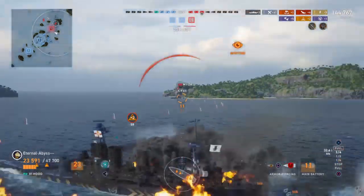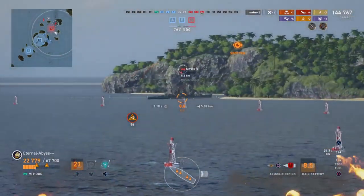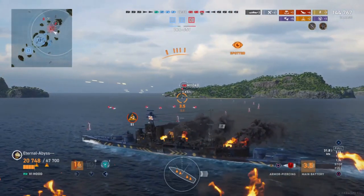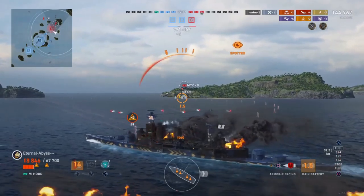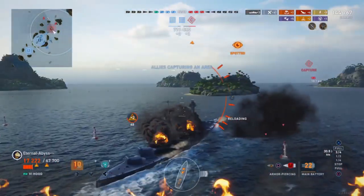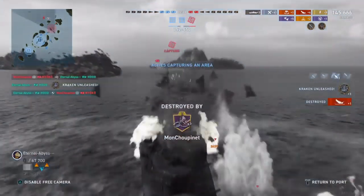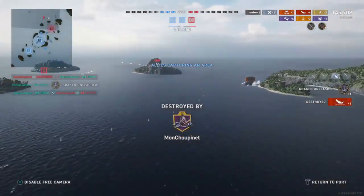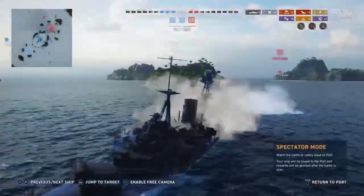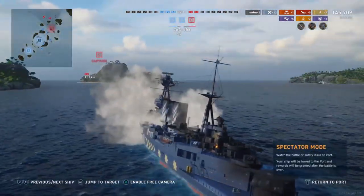Can you see it? We know the Myoko fired her port torpedoes, and she switched over to starboard. Unfortunately, with being broadside on like this, there's not much chance he's got of being able to dodge these torpedoes — and unfortunately, there we go. But he does seal the deal on the Myoko, earning himself a Kraken Unleashed, so all in all managed to get himself five kills and 145,000 damage.